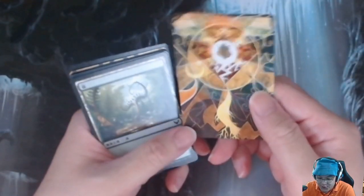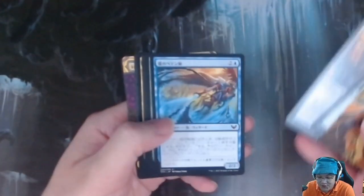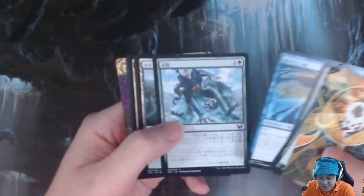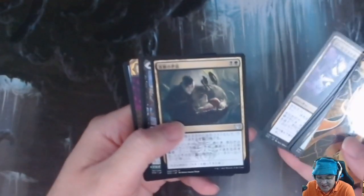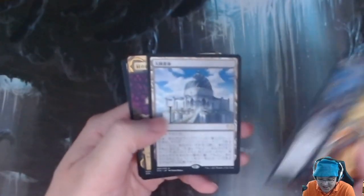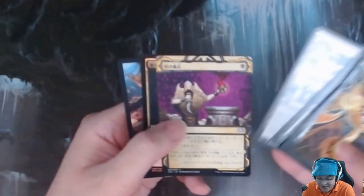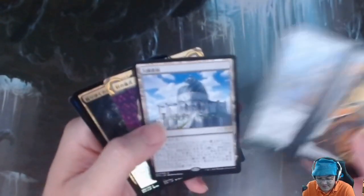Okay, so first pack: Lightning, Bull Art, Forest, Omen of the Prophecy, Frost Trickster, Big Play, Quandrix Campus, Quandrix Pledgemage, Daemogoth Woeater, End of Pests, Valentin, Lisette, Biblioplex, Village Rites, and a Foil Mouldering Keroch. That wasn't the best.